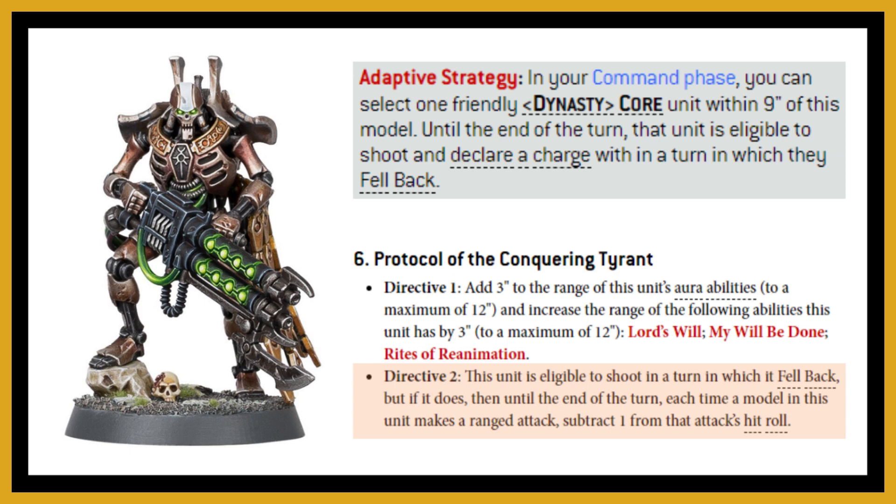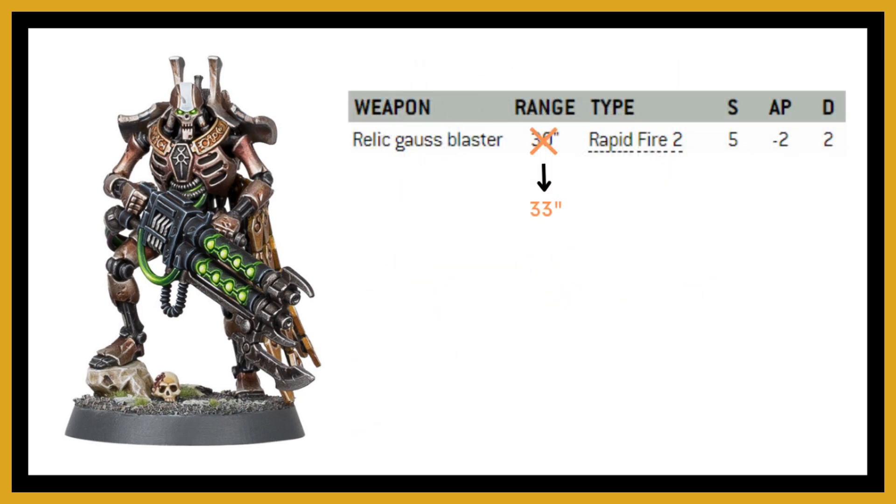You either have to select Conquering Tyrant over other options, or time it carefully for turn two or three, since you pre-select command protocols before the game begins — unless you have the Silent King, but that's a different story. As for the Royal Warden's weapon, he has the Gauss Blaster (not a relic): 30-inch range going to 33 inches in the Mephrit dynasty, Rapid Fire 2, Strength 5, minus two AP, two damage — a decent anti-marine weapon.